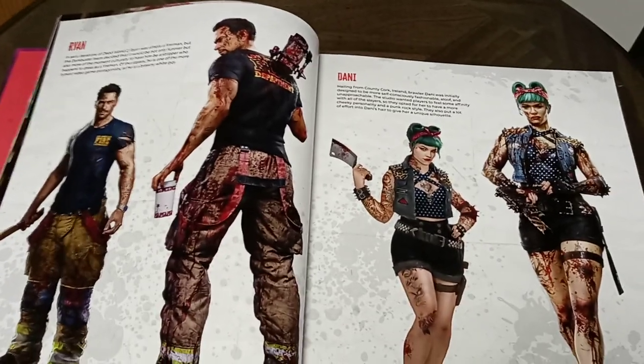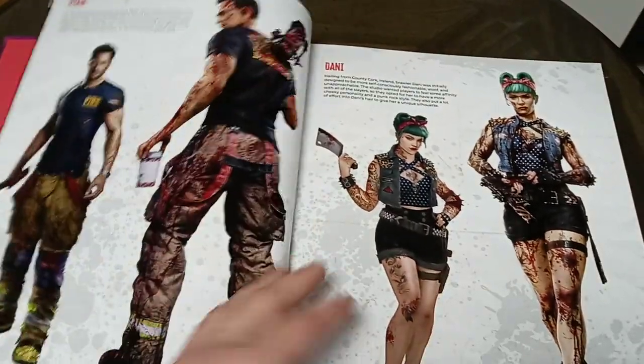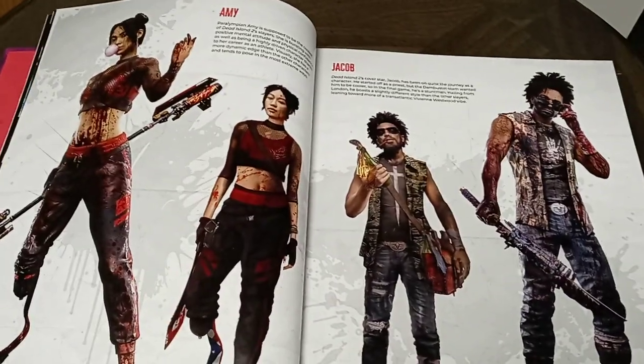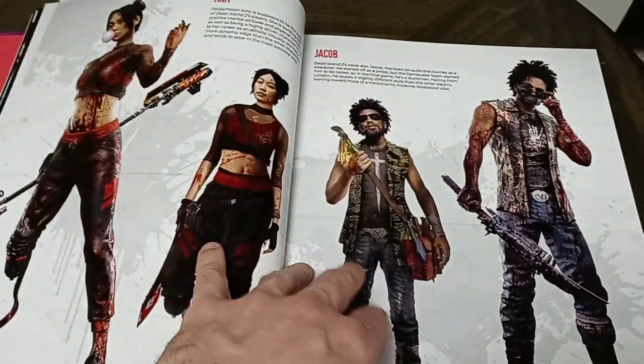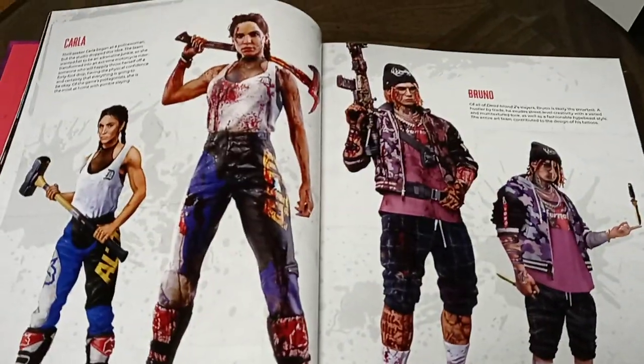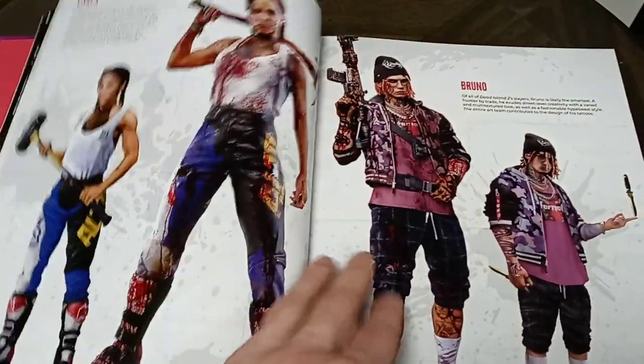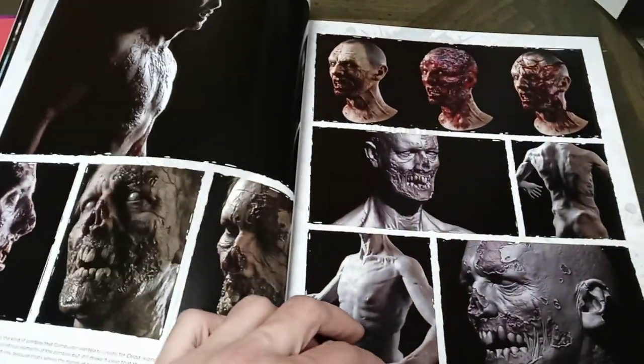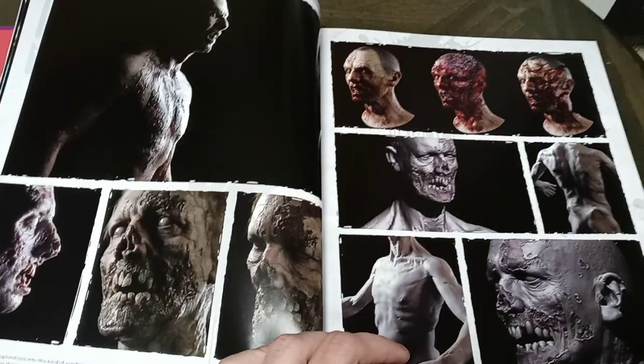We have Ryan and Danny. Pretty much it's just showing characters right now. We got Amy and Jacob, we got Carla and Bruno. We got some really cool zombie images, honestly. This is a pretty darn good book.